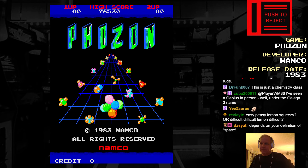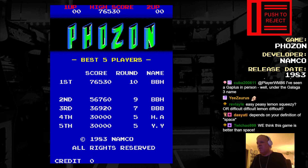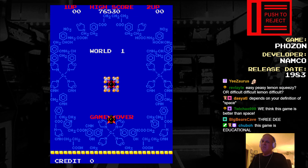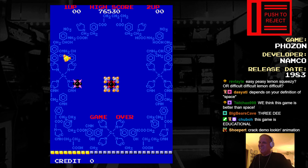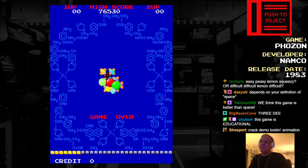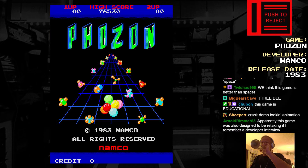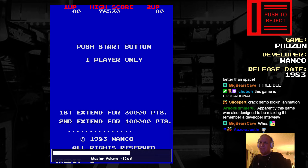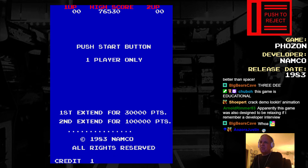Cool title screen. They've got the Namco number and the high score — 765. Oh wait, that was my score? I must have done that in MAME. I probably said 'hey, I got the Namco number, go find the VOD.' First extend at 30,000, second extend at 100,000. The 1983 Namco text is not very well centered.